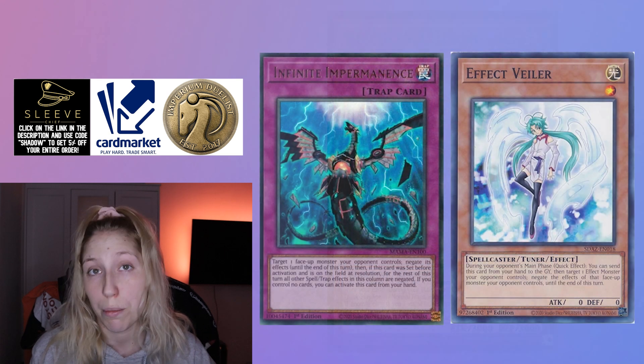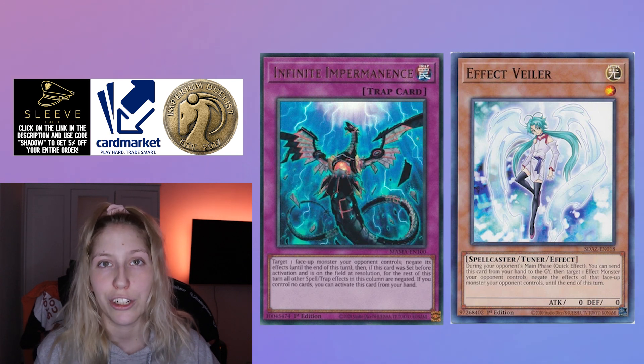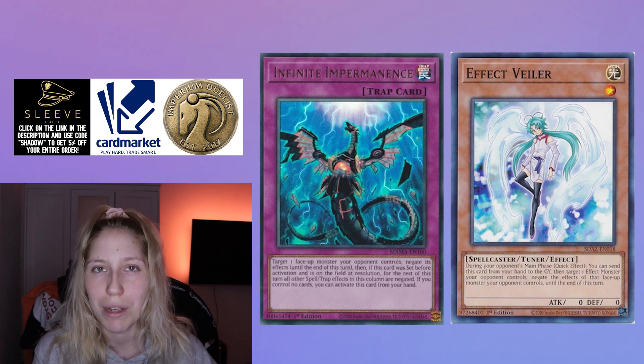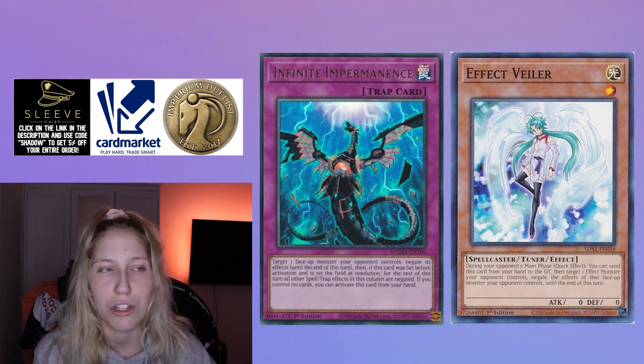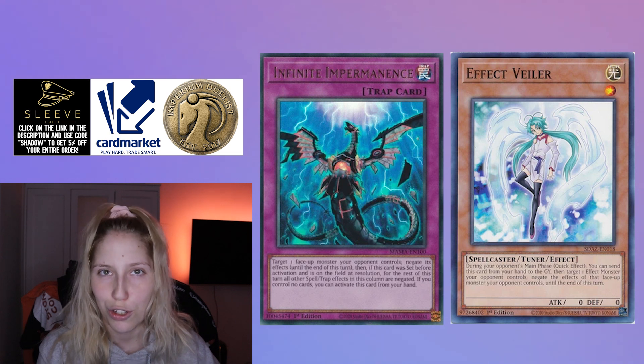Ash and Veiler or Impermanence — whichever of these two — are the most impactful cards. Also, with Arise-Heart gone, it's great that you can actually run Veiler and not be afraid of having it in the Kashtira matchup, which is amazing. Cards that ping to the graveyard and similar effects are going to be strong again, which is great for the future format.